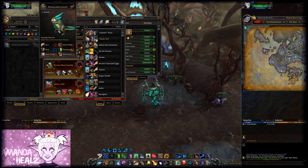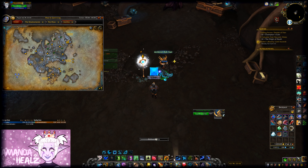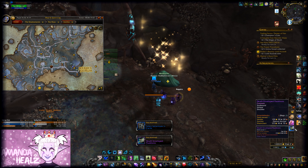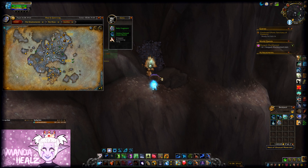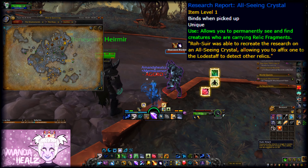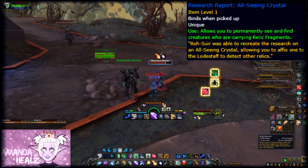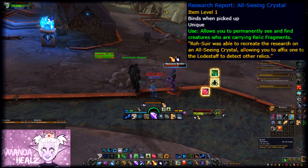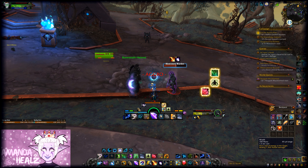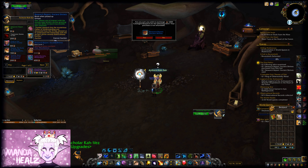For the other reputation, the Archivist's Codex, the main source of rep will be from handing in relics. Relic fragments drop from rares, from treasures, and some mobs drop them as well. There is an item you can buy which highlights the mobs that will drop these relics — if you can pick that up as soon as you have enough reputation to buy it from the vendor, that's really handy. If you see one with purple around it, you definitely need to kill it.